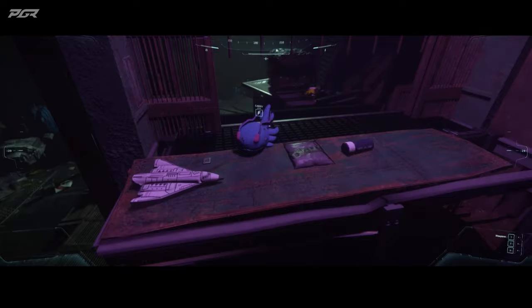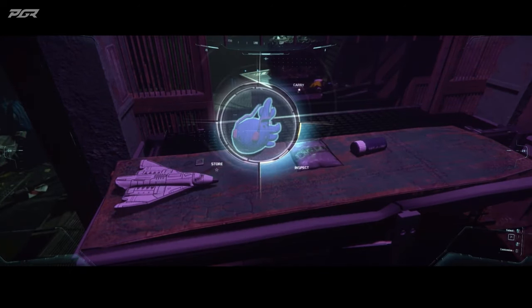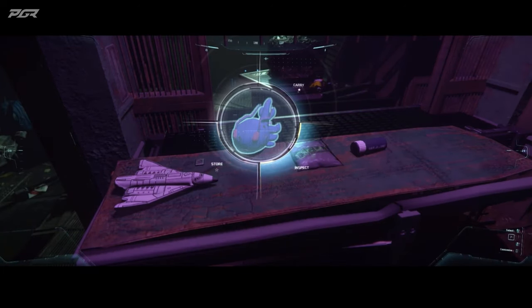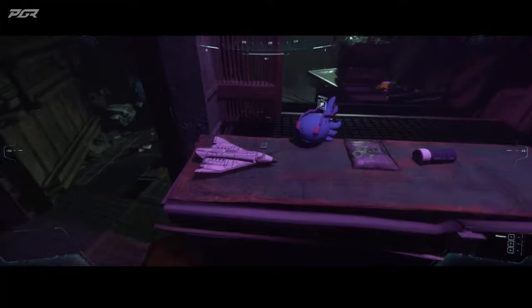Here you can see the prompts changing depending on your focus. Let's bring up the wheel — I really like my plushes, so I want to inspect them when I find them. I'm changing that to my primary, and you'll see that does not affect only the item you're interacting with, but any item that falls into the same category.